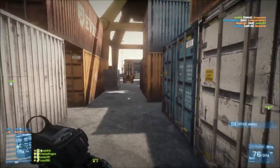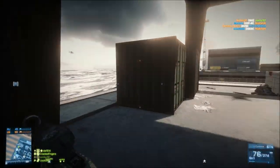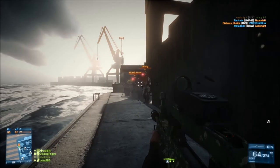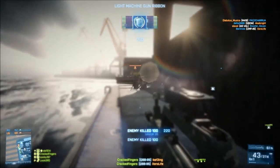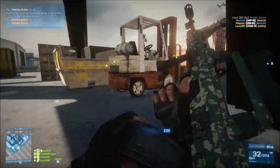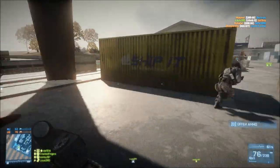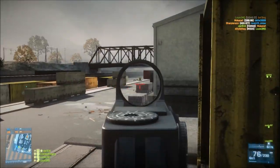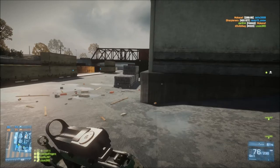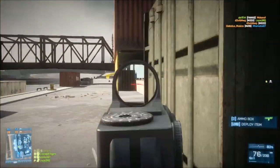Burst fire is still needed at range, but if you have your attachments right you can unload a much larger burst at close to mid range and still stay on target. I was using a foregrip and a flash suppressor here and you can really notice the difference in that vertical recoil. I also tried the laser sight on this — it's a bullpup style weapon — and my god was it wonderful at close range where most of the support guns would just spray bullets everywhere. The QBB, for a support gun, is a laser beam.